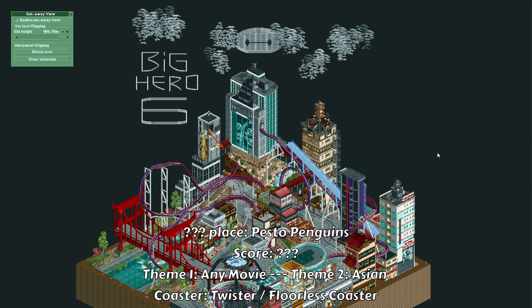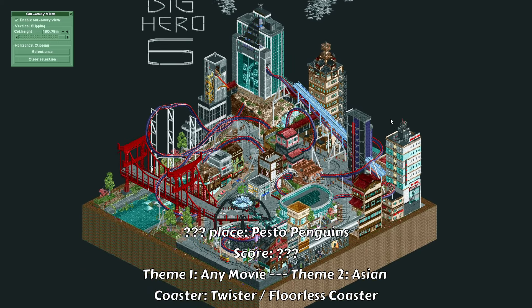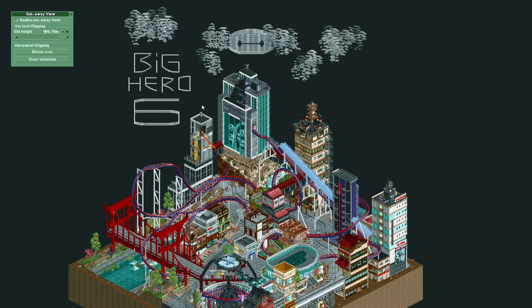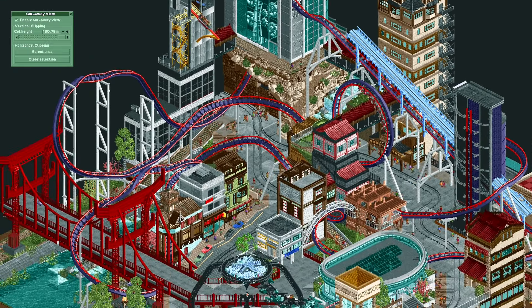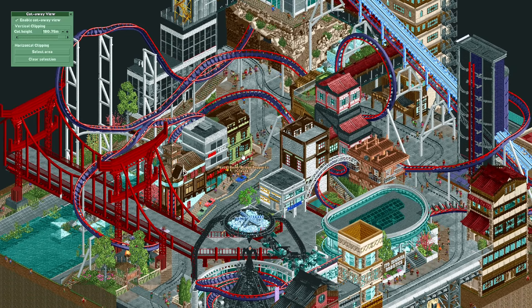The Pesto Penguins could choose any movie to theme their plot after, and it looks like they chose Big Hero 6. For the other theme they had to make their plot in an Asian style. The coaster type they had to make was a BnM twister or floorless coaster. I'm not familiar with the movie but I definitely recognize the face you see in the sky. I think the plot just looks incredible.